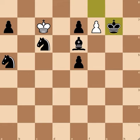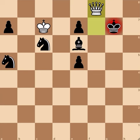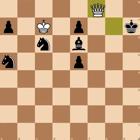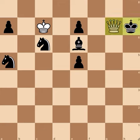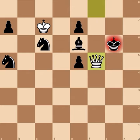Well, if you take on g7, white can promote to a queen. When we promote to a queen, if you avoid the queen — let's say with king h7 — then queen g7 forces you to take the queen, and after taking the queen it's stalemate again.